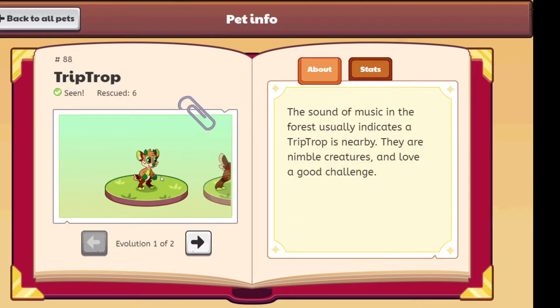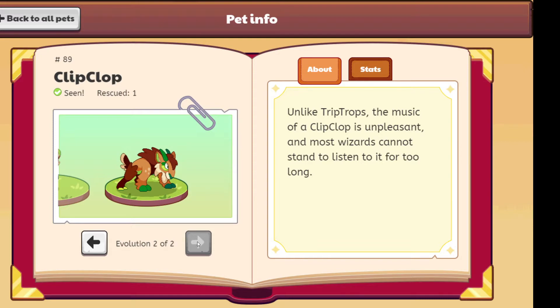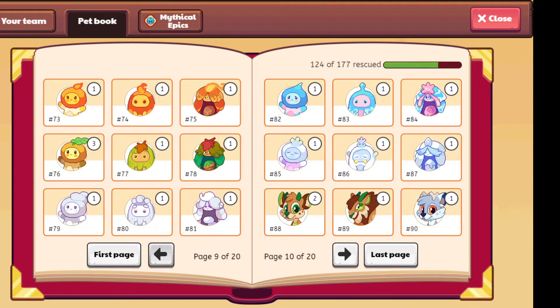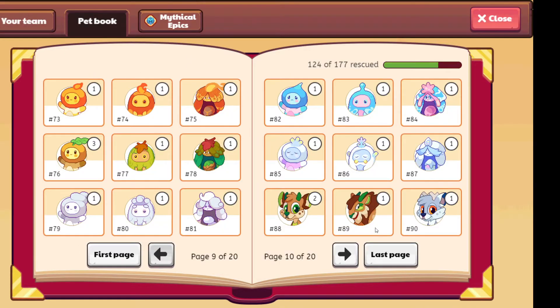Now we have the Trip Drop. Too dirty, could be better, it looks weird. 6 out of 10. And the Click Clop — I think I'll give this one a 10 out of 10, I like it. The Ivory Trip Drop — 10 out of 10, it's a clean design, I like it.